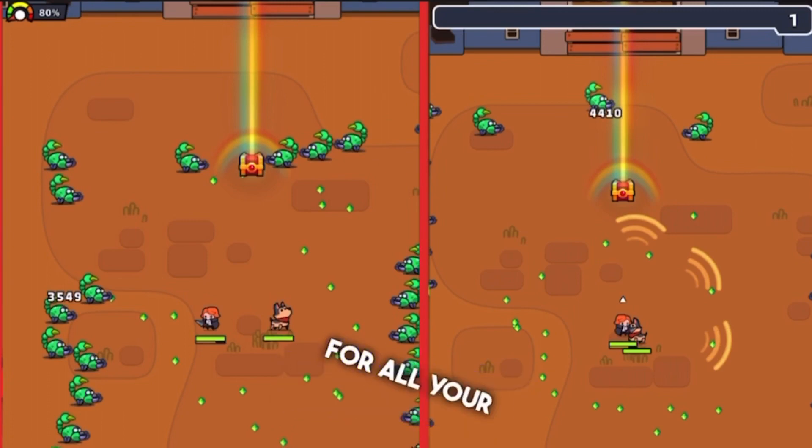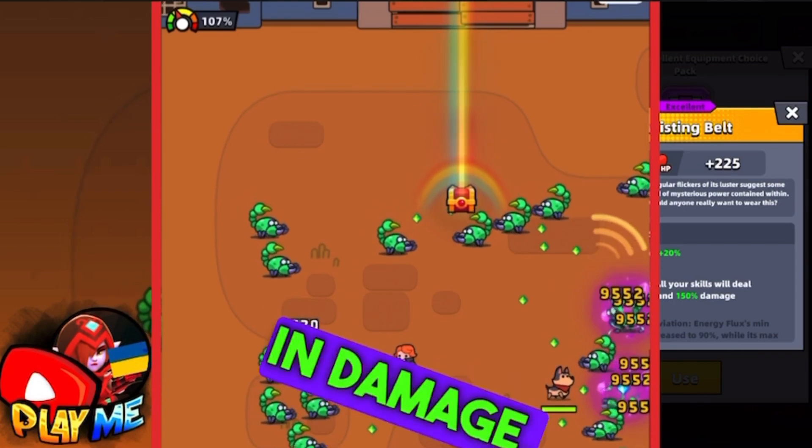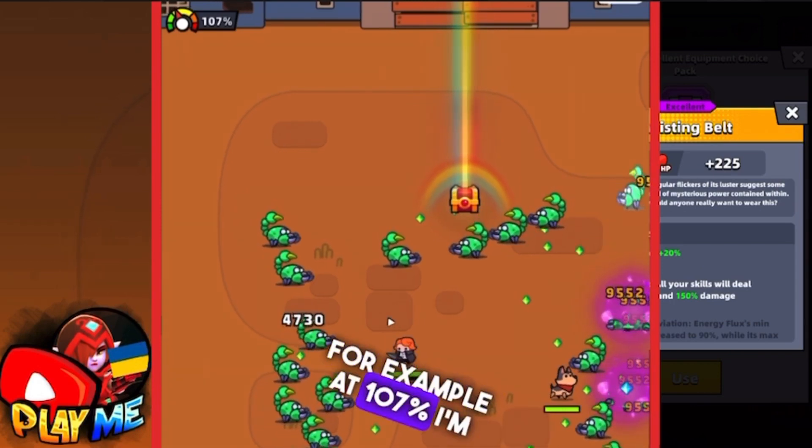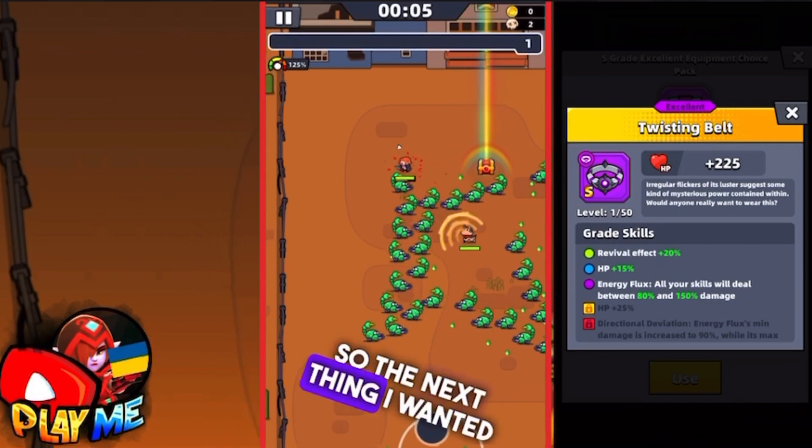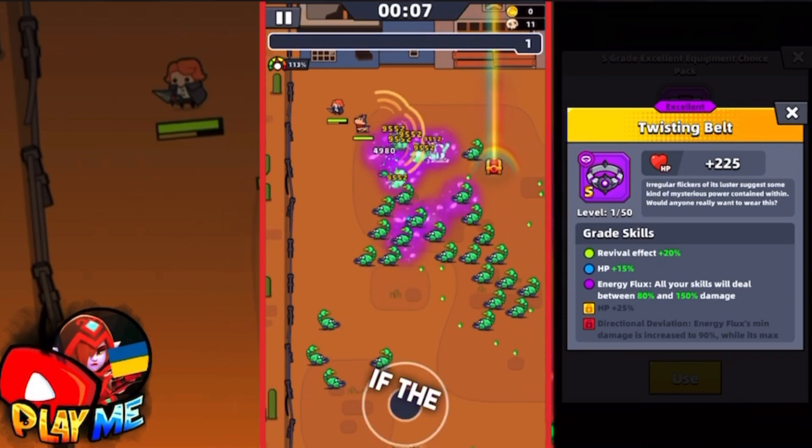But it also can give positive increasing damage. For example, at 170% I'm doing 4,730 damage, which is higher than 4,410 damage. So the next thing I wanted to find out is whether the average increasing damage will be positive or negative.